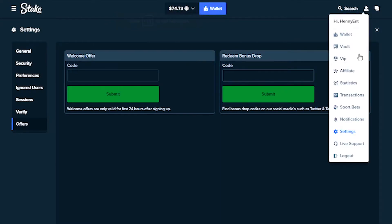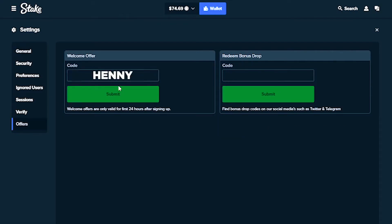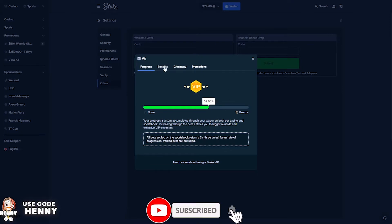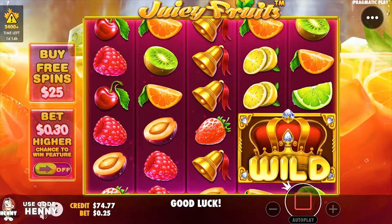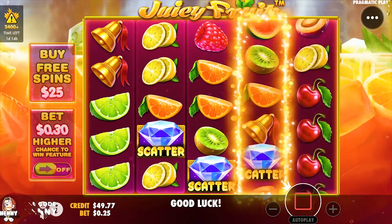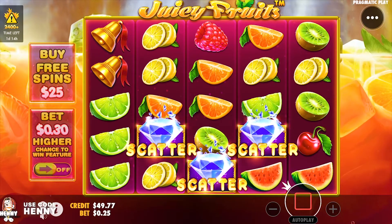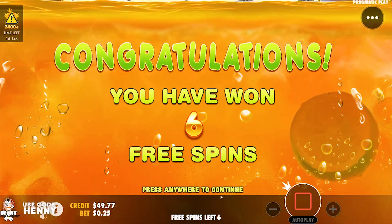If you hit this account menu top icon right here and go down to settings, then come down to offers and type in the code HENNY — H-E-N-N-Y — it supports me and gets you guys earning 10% rate back right away. It's going to start you doing the VIP badges and you get a whole bunch of benefits depending on what tier you end up in based on what you wager. We got to go back to the 50 — if I get 10x on 50, I'm going to lose my mind.